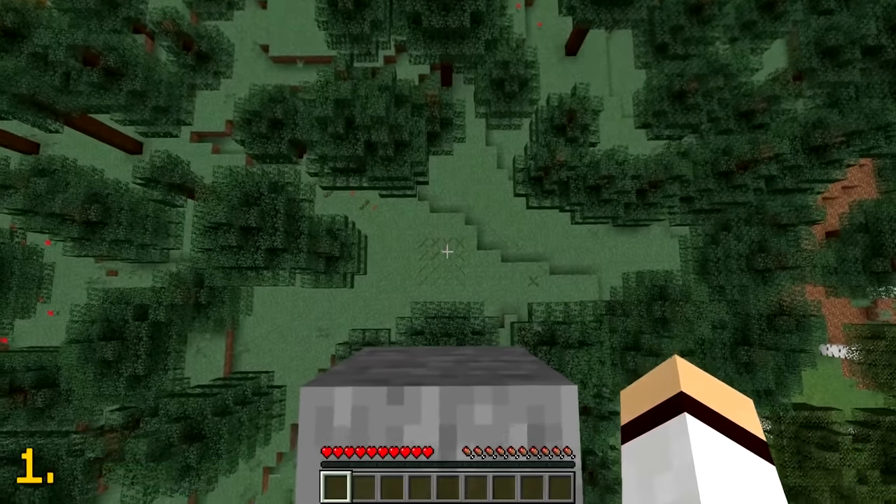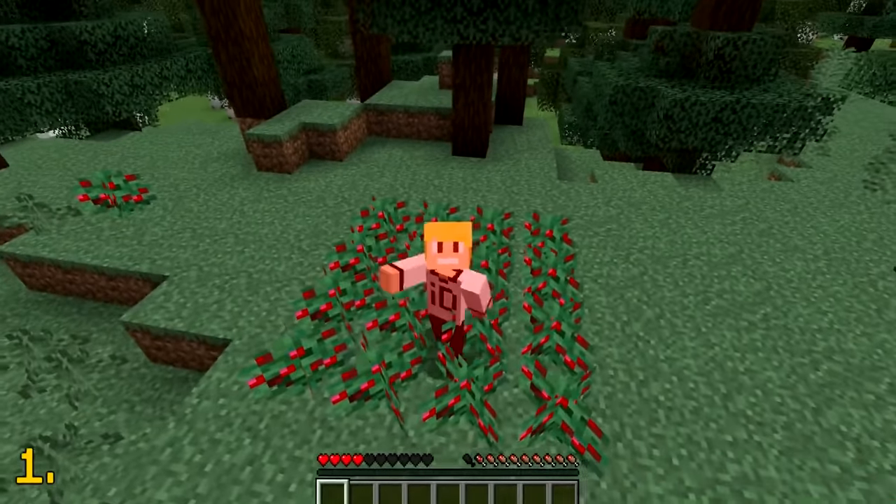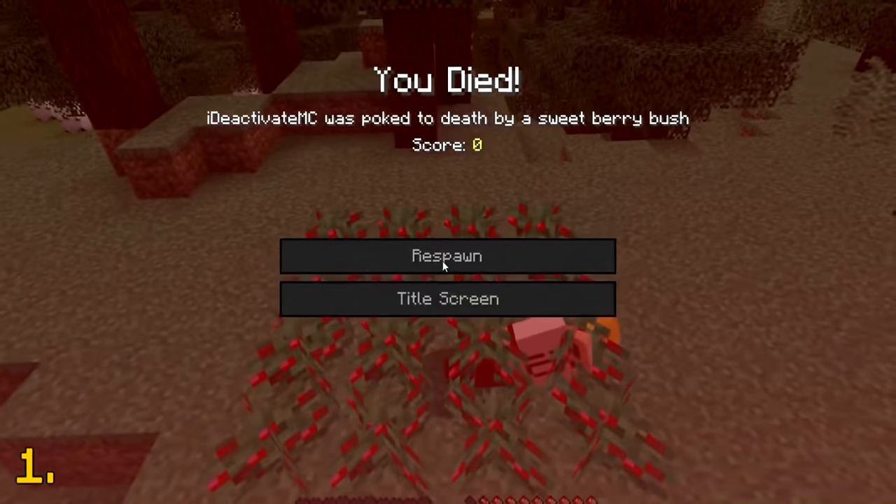In Minecraft, you will not take any fall damage if you land on sweet berry bushes. You will, however, start taking damage from the bushes themselves when you land on them, so be careful.